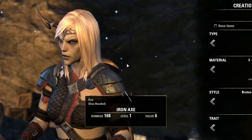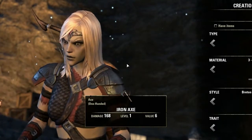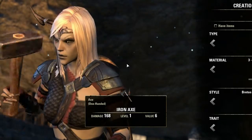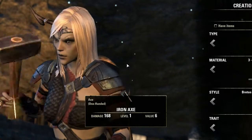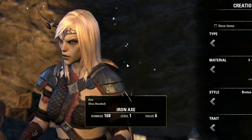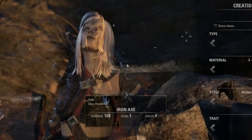Blacksmithing and clothier skills are so similar to one another the workflow is almost identical, so we're going to put the two together. This is going to work in your favor later on in the game as well - when you start making set items you'll be able to travel out to the same hidden crafting station site and from there you'll be able to make the cloth, the leather, and the metal sets all from the same location.